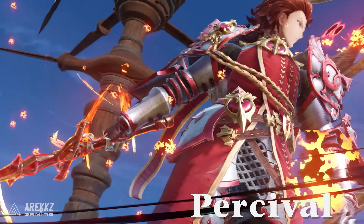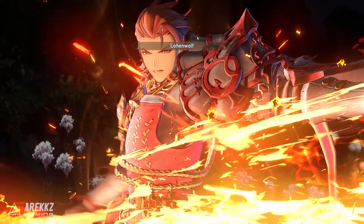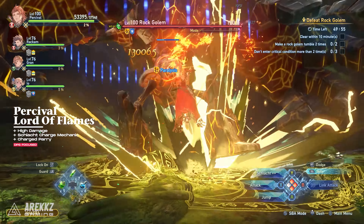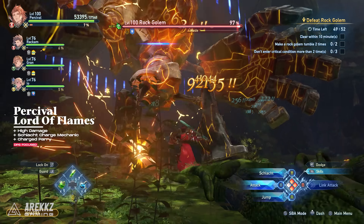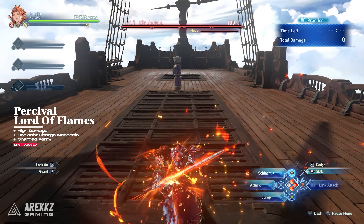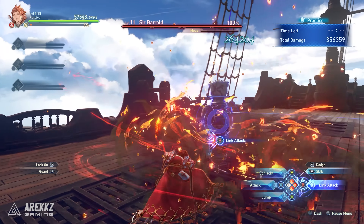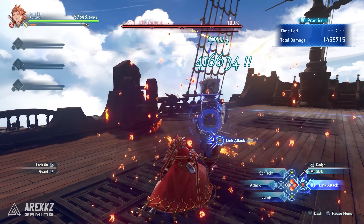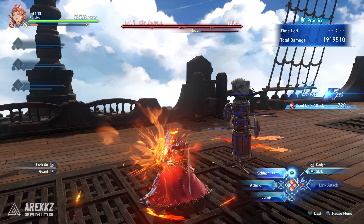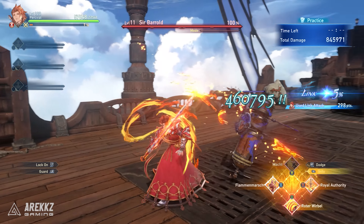If you're looking for a more lordly character that wields a sword and magic, then Percival might be the one for you. This Lord of Flames outputs insane damage but does require more thoughtful consideration to combat and positioning than other characters due to the use of his unique attack. Percival's unique mechanic revolves around his unique attack called Schlacht — a devastating attack that hits multiple times with various levels of charge and can even be upgraded to become a parry if timed correctly on incoming attacks. Percival's skills really do pack a punch with the majority being focused on damage dealing, but he does have other skills that offer support and gap closers that both buff and debuff.